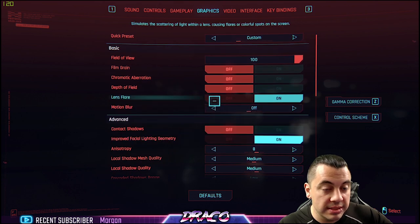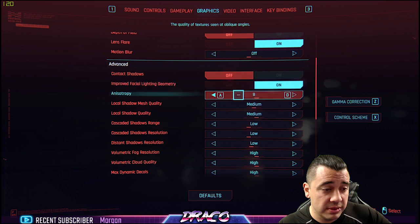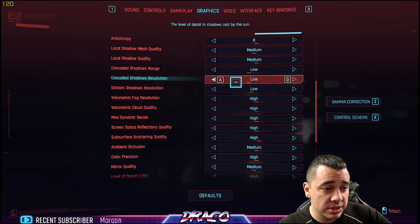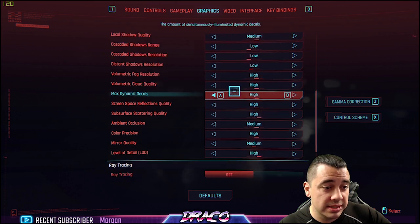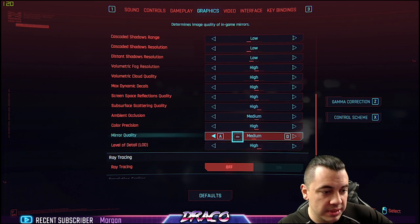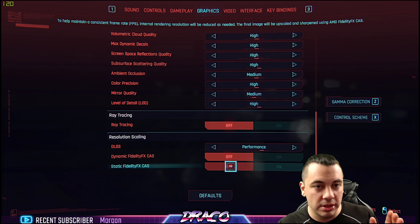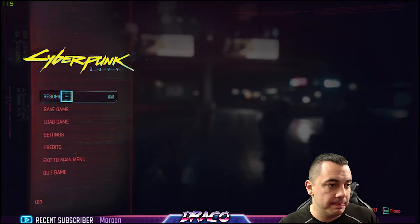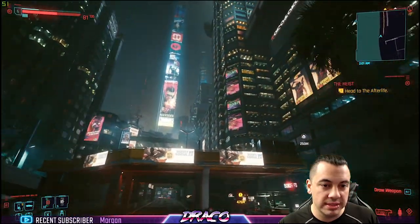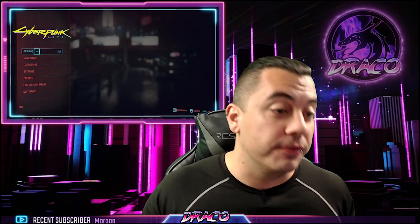So here are my recommended settings: custom preset, field of view by preference, film grain off, chromatic aberration off, depth of field off, lens flare on, motion blur off, contact shadows off, facial geometry on, mesh quality medium, local shadow quality medium, cascaded shadow range and shadow resolution low, distant shadow resolution low — basically all shadows low. Fog, clouds, decals, screen space reflections, scattering: you can leave all this on high. The only things that might make a difference setting to medium are mirror quality and ambient occlusion. Ray tracing off, DLSS to performance, fidelity cast and static/dynamic fidelity cast off. These are the absolute best settings I found for frames per second in all my testing. I'm playing in 2K and getting really decent frames even in one of the most stressful areas of the city with lights, cars, people, fog, and smoke.